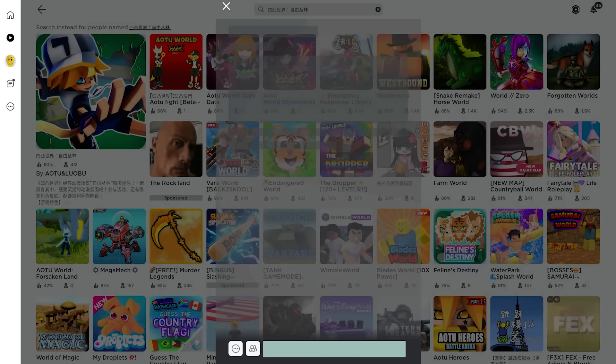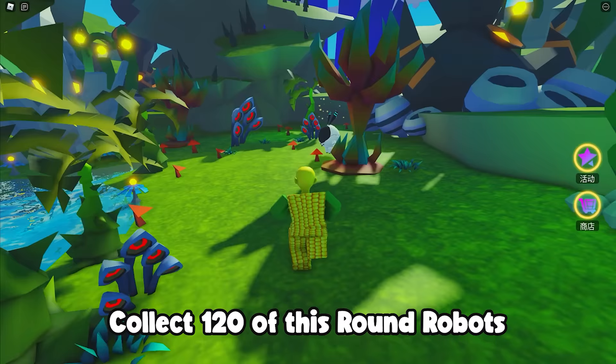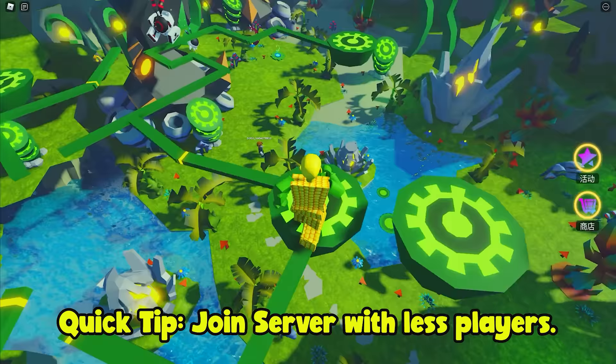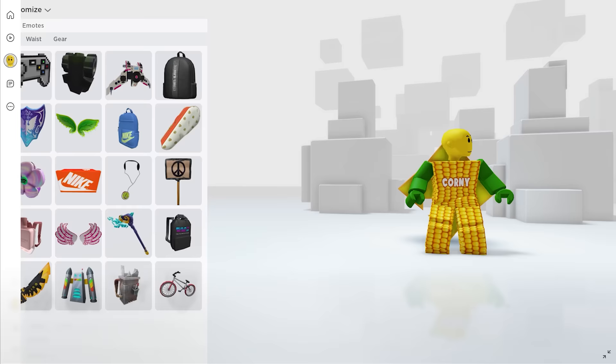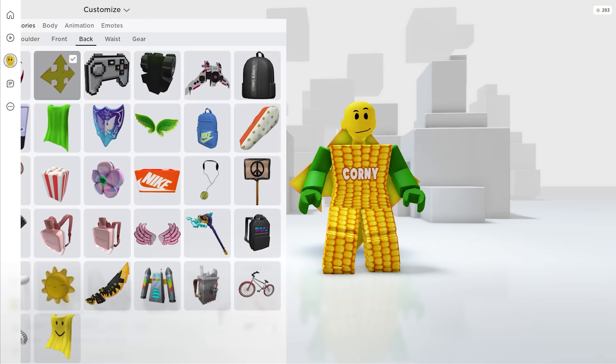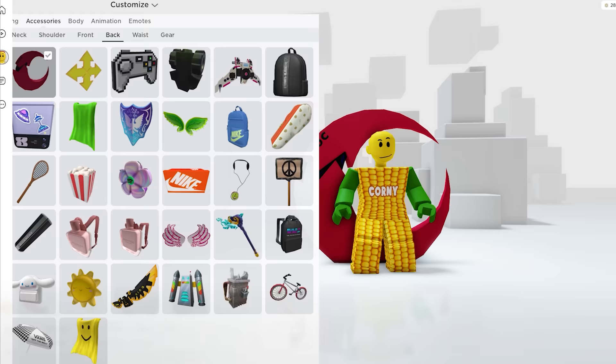Our next free Roblox item is in another game — check the description for the link. In this game you need to collect white robot things, a total of 120, to get all the free items. They're scattered across the map so make sure to explore. A quick tip: join a server with fewer players to collect them faster. Once you have 120 you can get four items. Let's check them in our inventory — this one fits my color nicely, this one is huge but still awesome, and there's also a pool sword — seems premium to me.